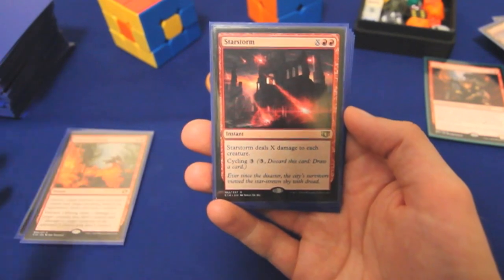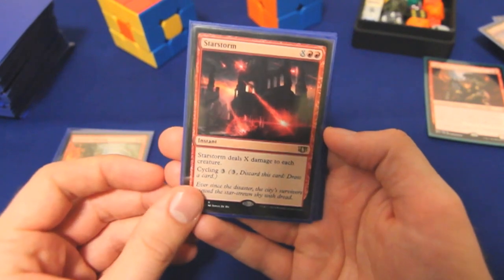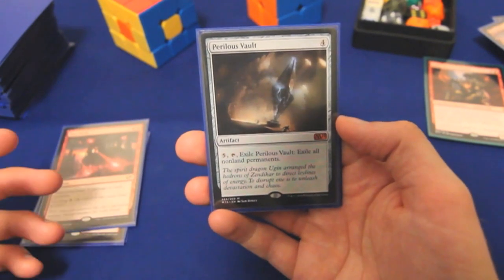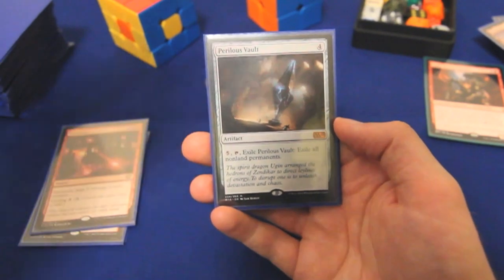Beyond that, I'm going with just board wipes — Red does that decently. Star Storm: we can cycle it if we don't need it, or just deal X damage to every creature. Perilous Vault is just a big fat reset button. It's also a 'don't swing at me, bro' button if you have it sitting out — if people attack into you, you just wipe their board.